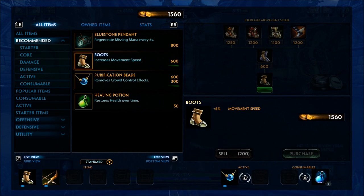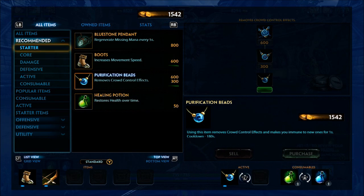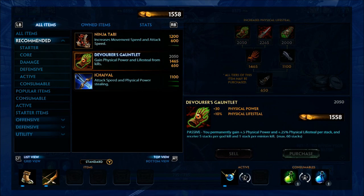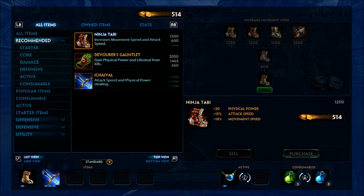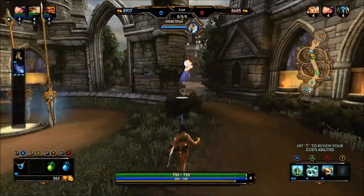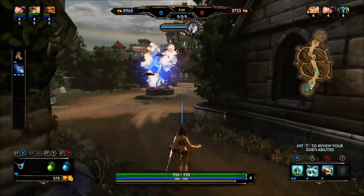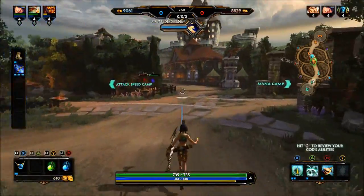Let me quickly buy another item — that'll help. The buying system is similar to most MOBA games, unless you play Heroes of the Storm which doesn't have an item purchase system — you just do your abilities. But since it's just a bot game, I'll show you some of the camps.